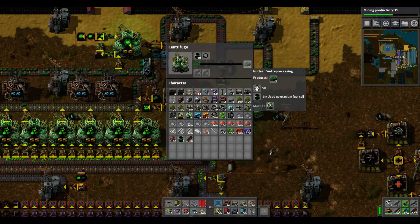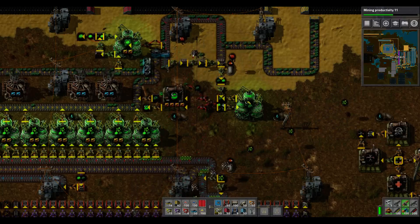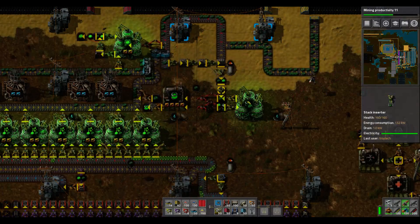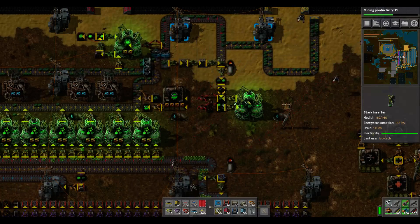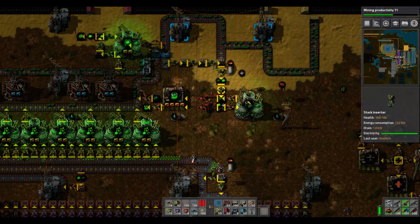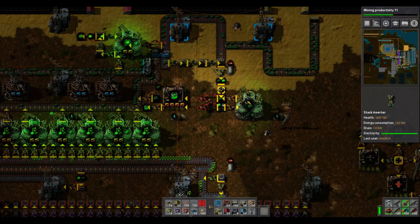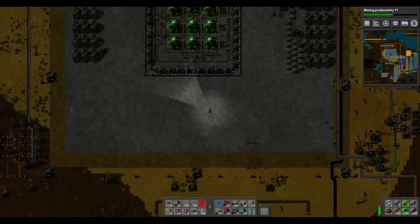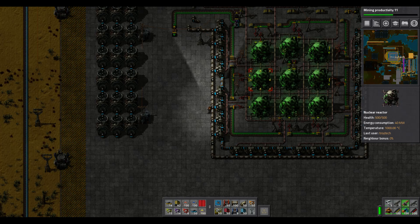For every 20 you put in you get about 6 back out, so it doesn't completely replace them but it does make the whole system a little more sustainable. The main thing is: get the Kovarex enrichment process and start enriching seriously. That is the one thing that makes sure you have plenty of uranium-235 so you can have plenty of nuclear reactor fuel.